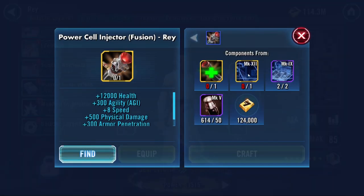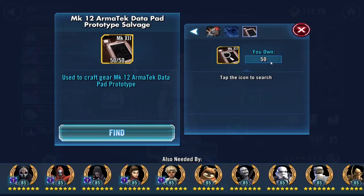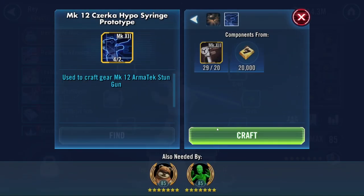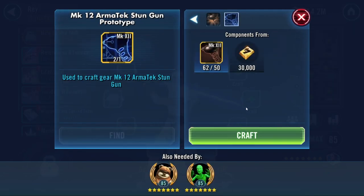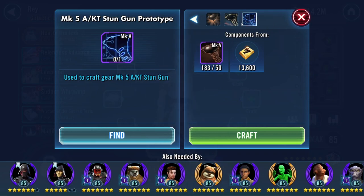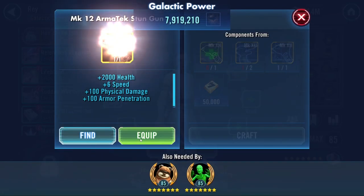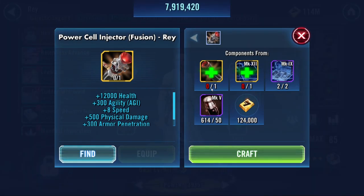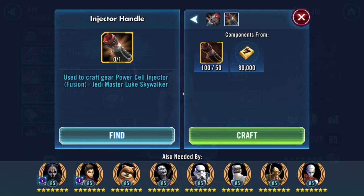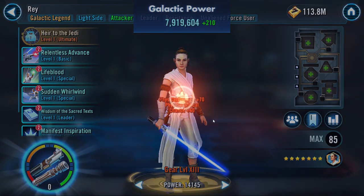I'm gonna have to buy this piece here. Ta-da. We've got all this crap here and just enough to do this too. You've got stun gun pieces that you have to grab - very obnoxious, very expensive. But we're done. I have about 400 of one of these. Let's hit that G13 - boom! She's relic, woo!